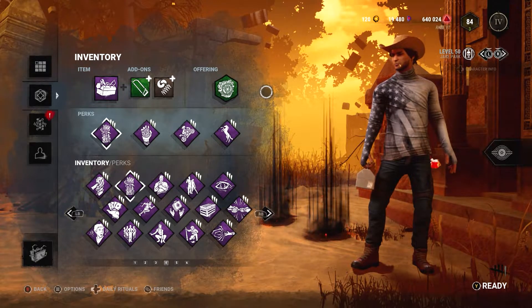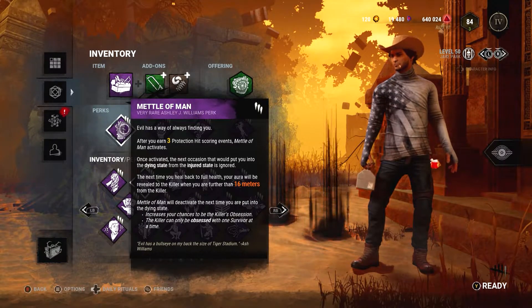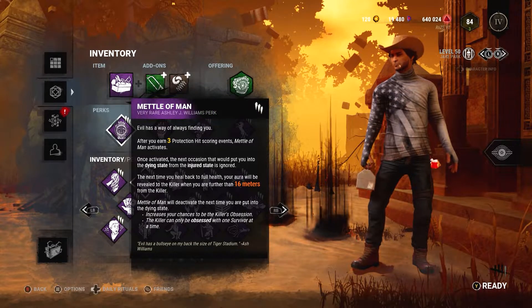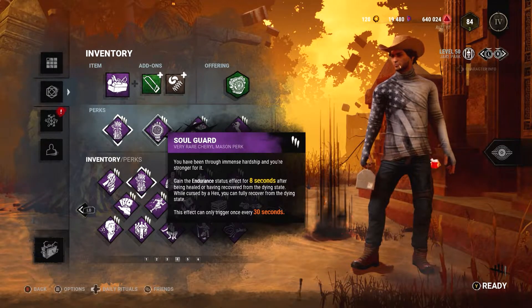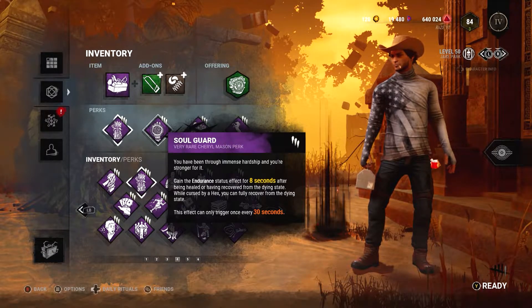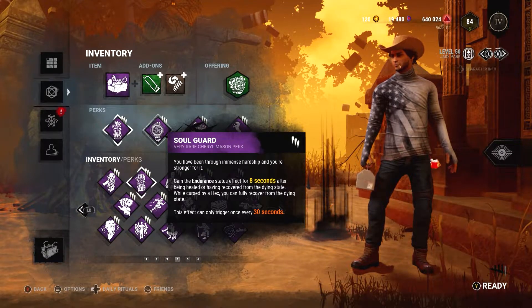That's actually why we took ourselves to RPD — some of the boon totem spots are insane, and then of course the library. One of the special perks I ran was Metal of Man. Metal of Man didn't come in too clutch but it had its use — the reason you'd run it is so you can take multiple hits while someone else is on a shoulder without risking going down. Then Soul Guard — another perk me and Cody ran — the idea being that if you were slugged and the killer just camped you, you could get up in his face and be invincible if he hit you.